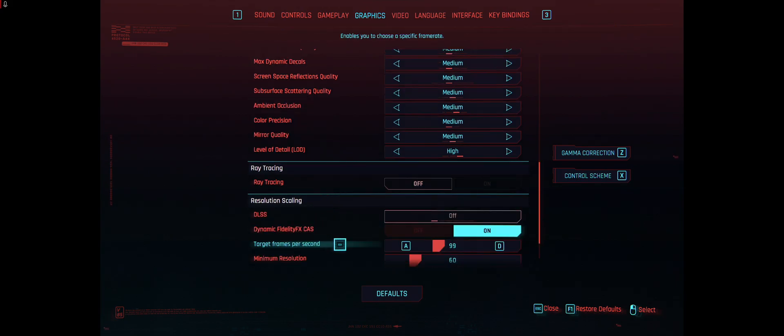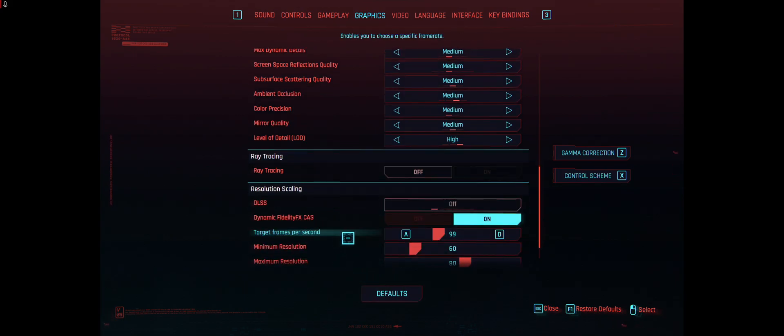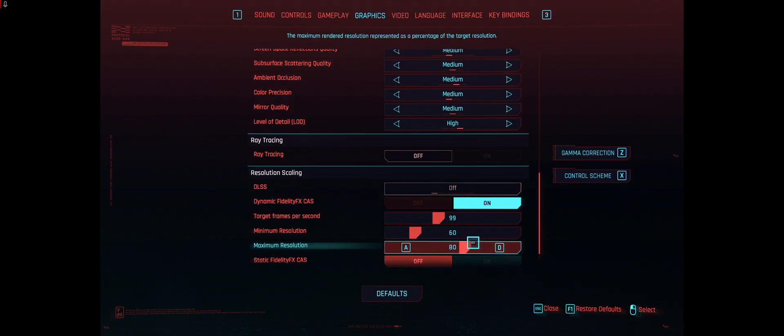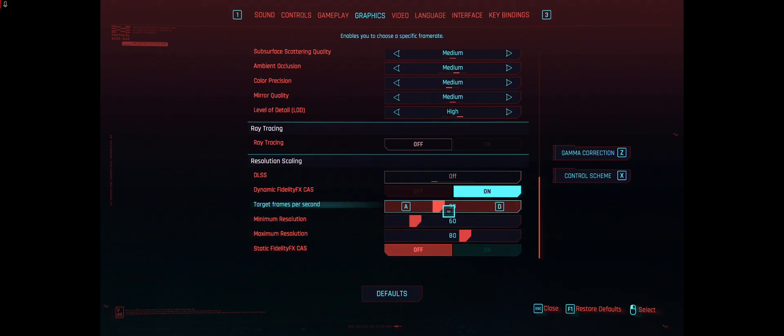Distance shadows are on Low, and my level of detail is on High — that's something you can also turn down if you want to squeeze out a little more performance. At the very bottom is the Resolution Scaling section, which I believe is the most important. I have Dynamic FidelityFX CAS turned on, which gives you the resolution scaling option. You may need to have this turned on in your Nvidia or Radeon software to even see that option. I have my target frame rate set to 99, because my monitor refresh rate is 100Hz.